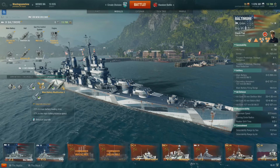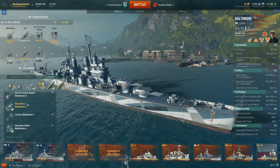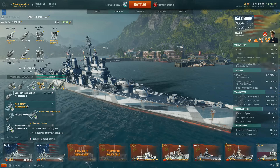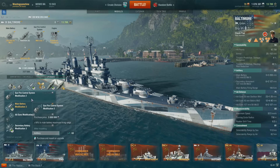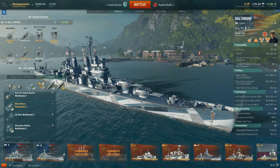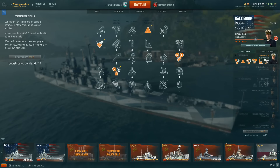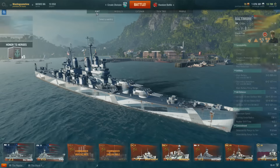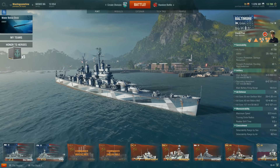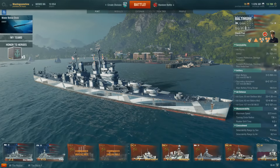Tell me what you do on the Baltimore — if you like to play with the quicker load time or with the increased range. That's something I was debating. I am trying to go for a stealth build with this. I'm saving up my captain's points; he's not even retrained yet. I am going to get the concealment expert and mainly use this for DD hunting, support, and all-around fun destruction.